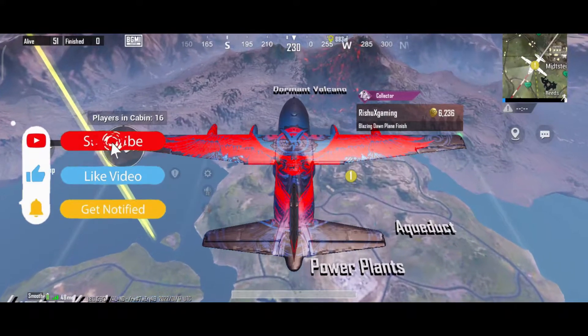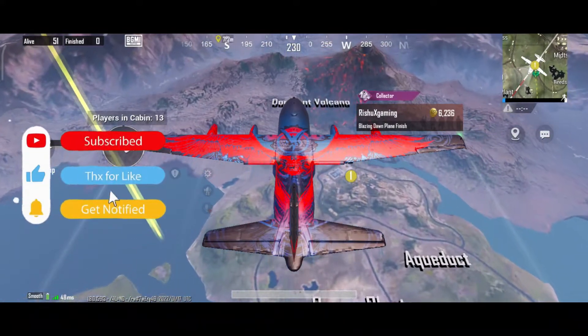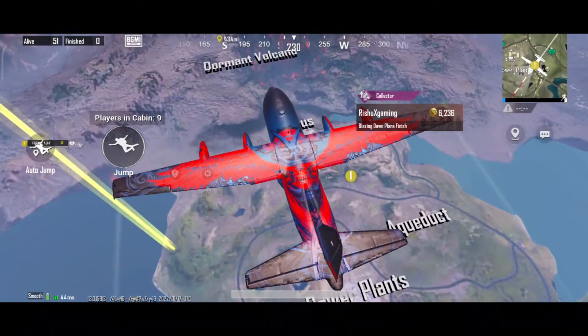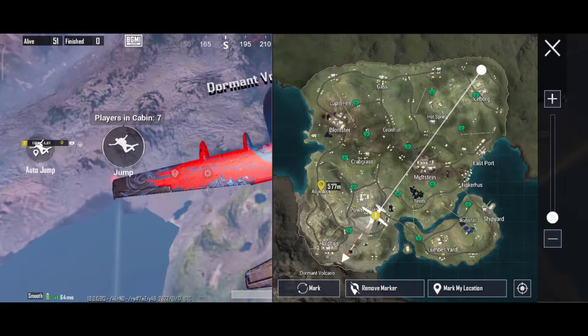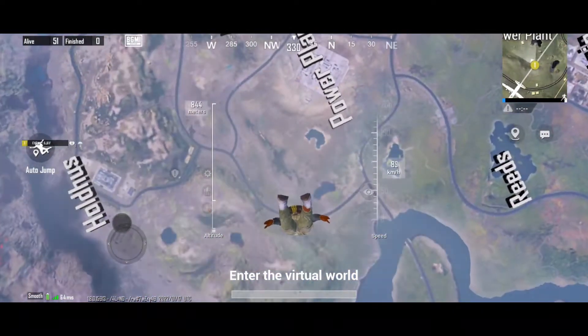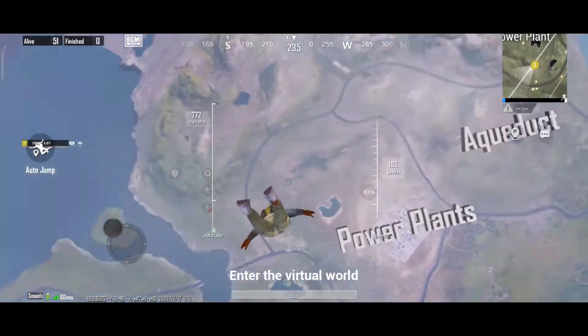And after that, the mark on the screen — the mark on the screen means that you will open without a map. You will tap anywhere on the screen and you will find a mark on the screen. You can easily tell your teammates that you have to jump here or do something.